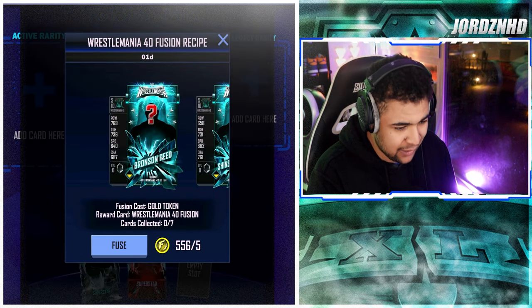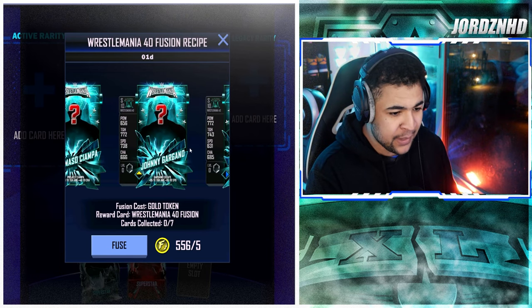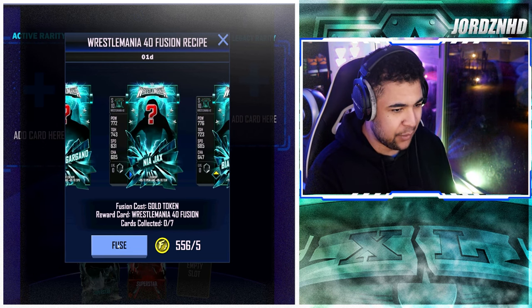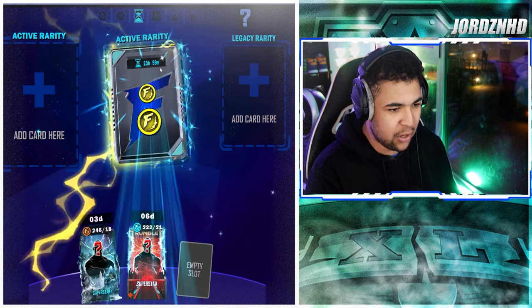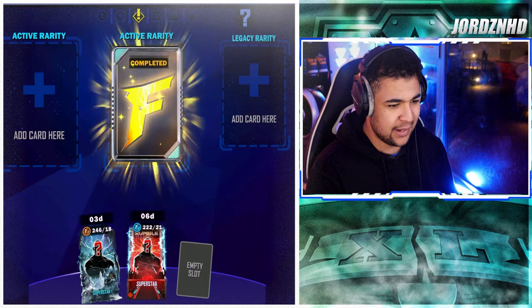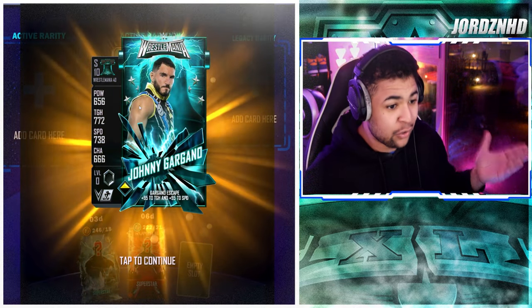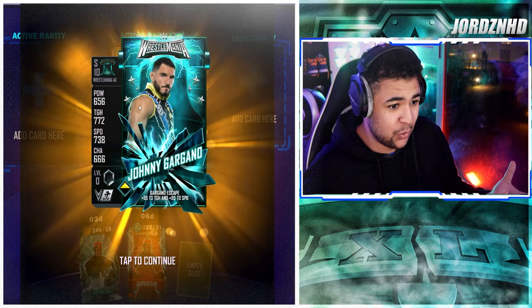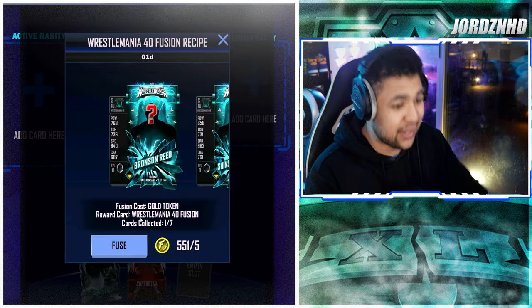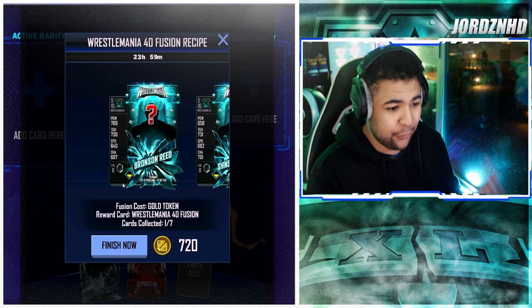In the WrestleMania 40 fusions you've got Bronson Reed, Shinsuke Nakamura, Shawn Michaels, Mister Champa, Johnny Gargano, Nia Jax, and Bianca Belair. I'm going to cook one up — it's 720 credits to finish. Let's see what we get. I got Johnny Gargano — typical. The card design looks really, really good with the image.